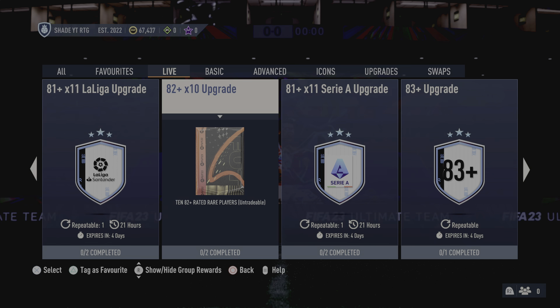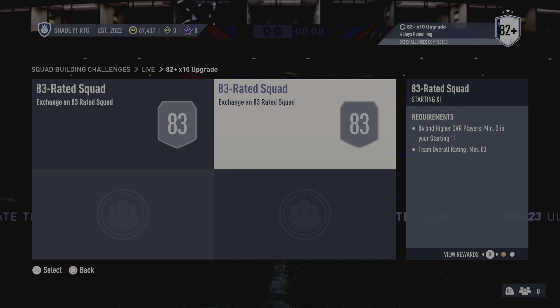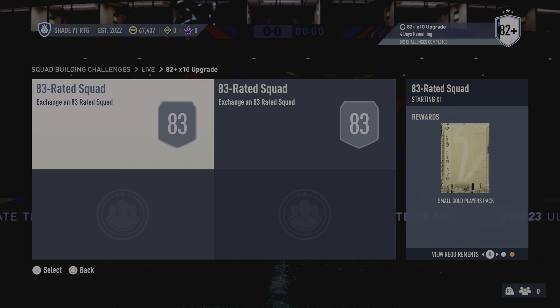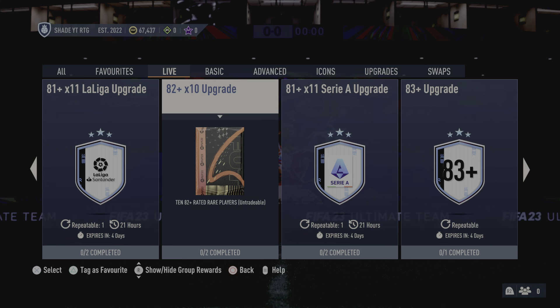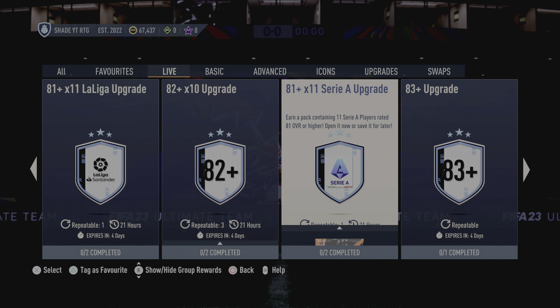We've got an 82 plus times 10 upgrade, which is actually a good pack — two 83-rated squads, not bad value to be honest. It should come in pretty handy during Team of the Season and gives you a chance of packing one.